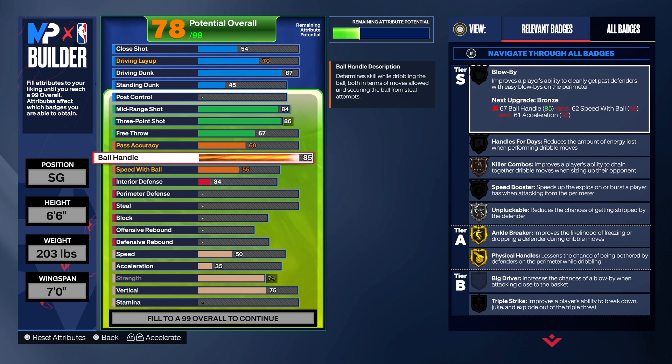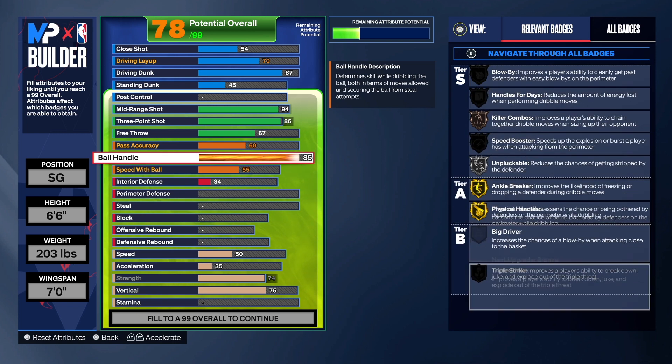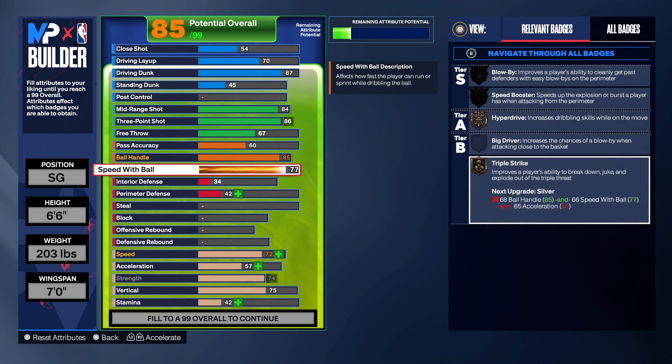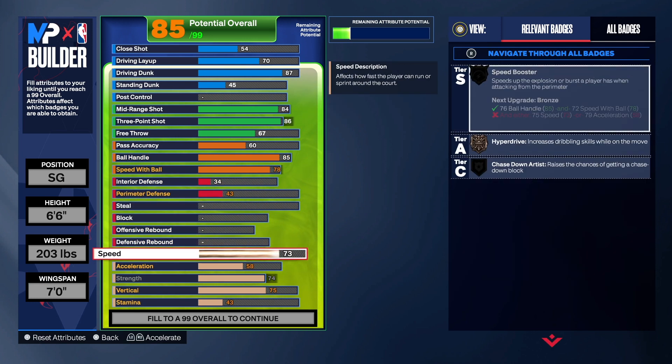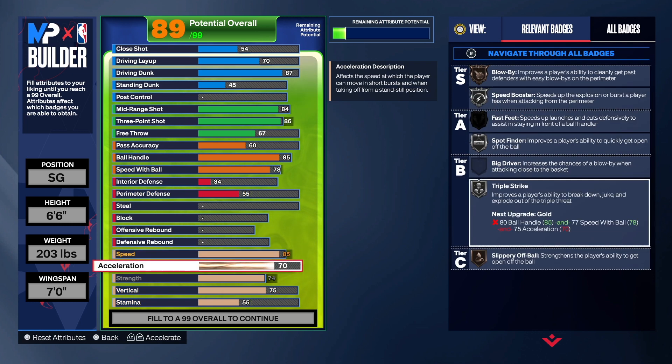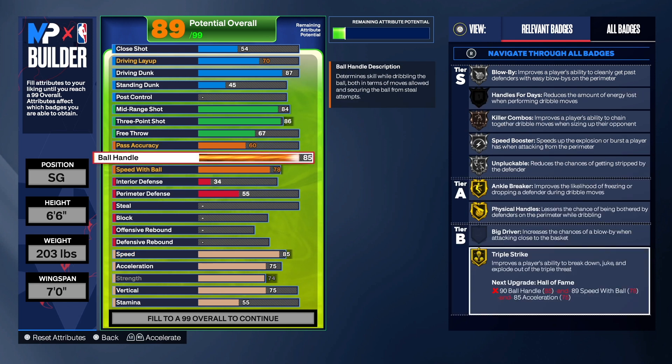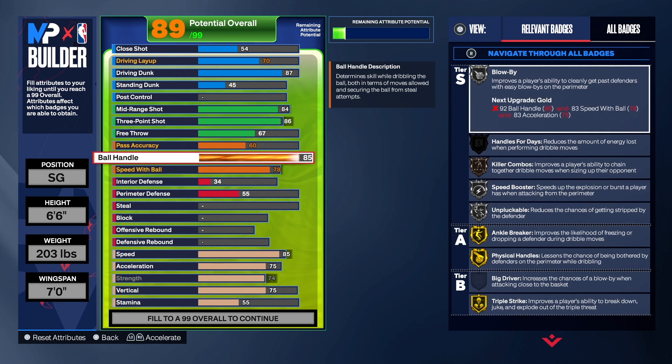For ball handle, we're getting that up to 85, which gives us Gold Anchor Break, Physical Handles on gold, Unpluckable, Speed Booster, and Triple Strike. We take the speed with ball to 78 — I had an extra point so I put it there. We've got great speed at 85 and good acceleration. We also get Gold Triple Strike, Hyperdrive, Speed Booster, and Blow By on silver. Having a ball hawk that can actually get their own shot is really fun.